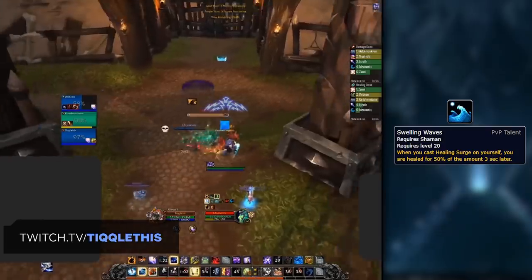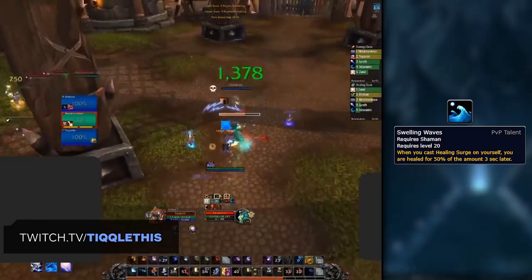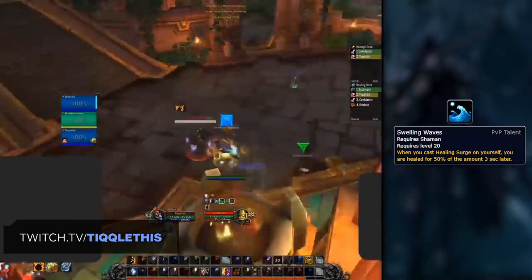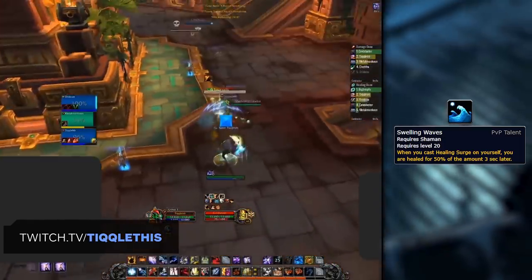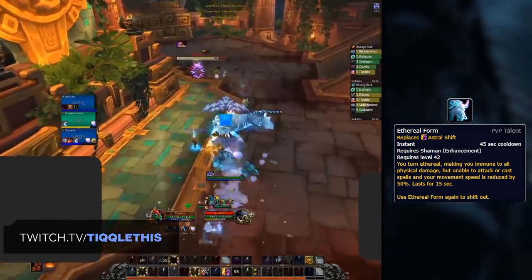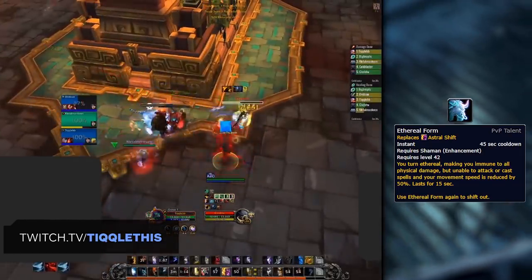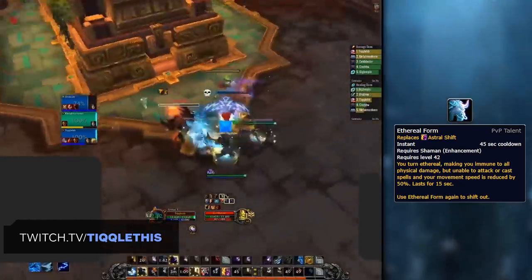For your third default pick, Swelling Waves is again great for when you're going to be focused. This works well with specific conduits increasing the healing of your Healing Surge — it simply duplicates your surge, healing you for 50% of the healing 3 seconds later. You'll find yourself often using Maelstrom to heal yourself as you're trying to survive, and this will help aid with one of Shaman's biggest weaknesses. As for alternatives, Ethereal Form can be useful — especially in the current beta state — since there are tons of comps focusing solely around physical damage, such as Sub Rogues, Warriors, Windwalkers, and even Marksman Hunters, making the immunity incredibly strong.